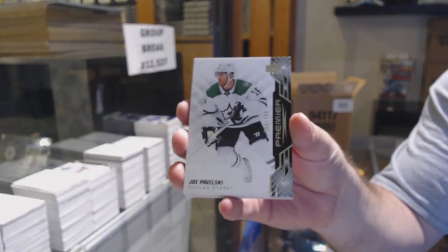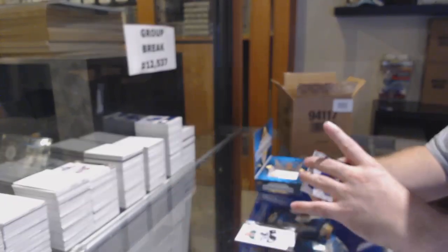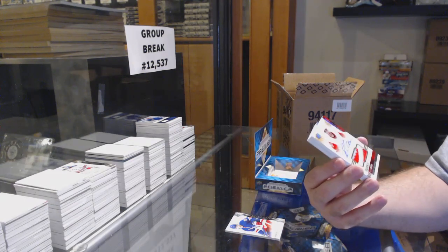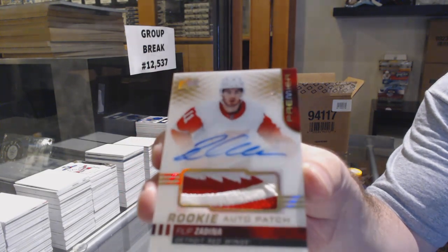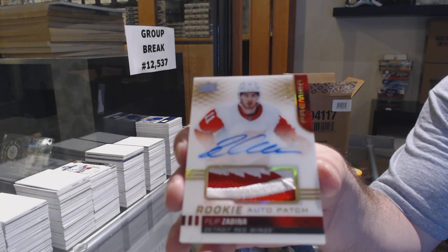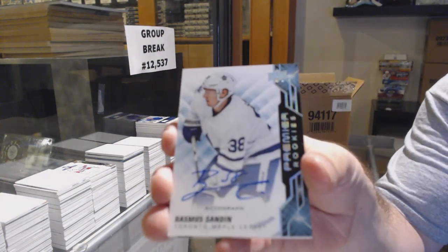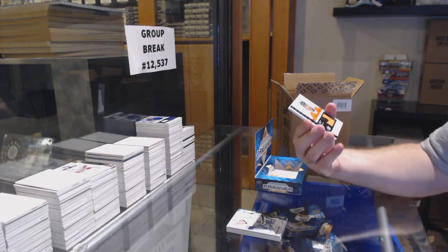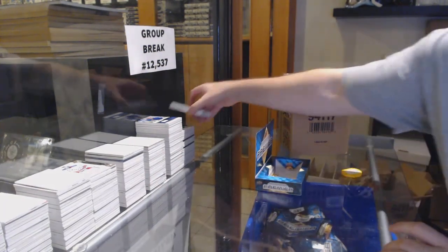We've got a /249 Pavelski and a /299 Dubois. Very nice — short print gold rookie patch auto, number /25 — Filip Zadina! Gold rookie patch auto Filip Zadina. We've got a Rasmus Sandin rookie auto, a retro rookie jersey /49 Morgan Frost, and a Bowfist rookie jersey.